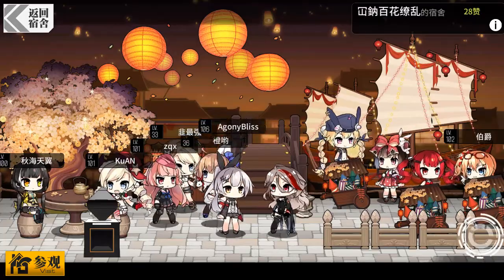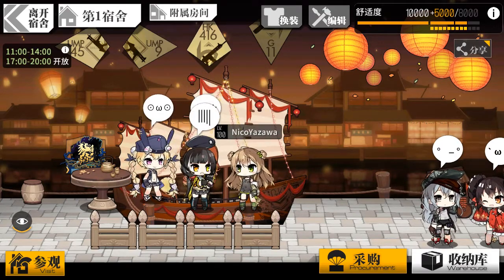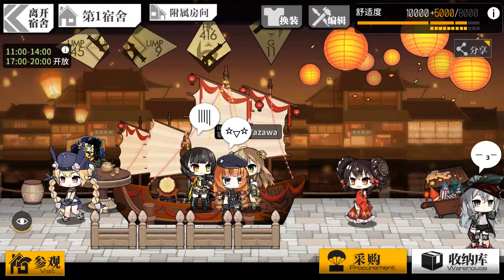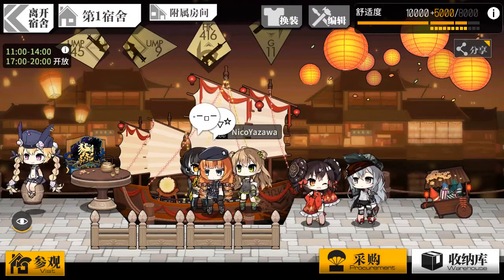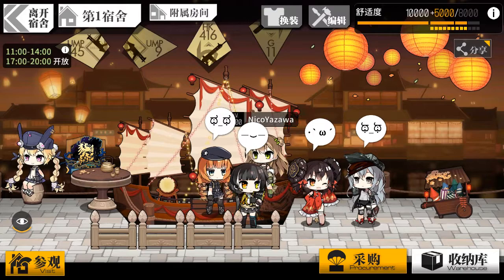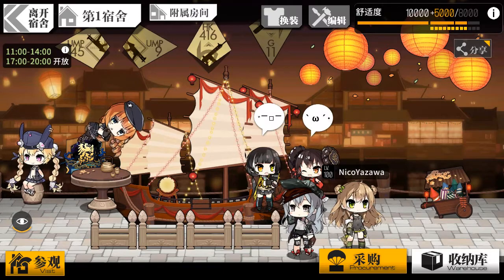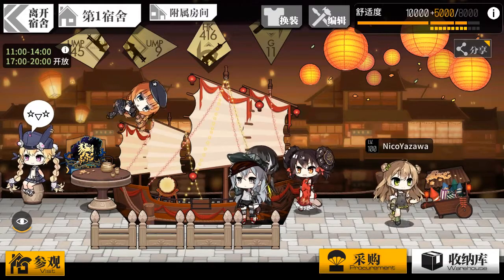Now about batteries: in Beijing time, from 11 o'clock to 14:00 (2 PM) there is a battery bar you can click to get some batteries. It is also available from 17:00 to 20:00 (5 PM to 8 PM) Beijing time, which is UTC+8. There is an electrical battery bar on the left side — just click on it to collect batteries.